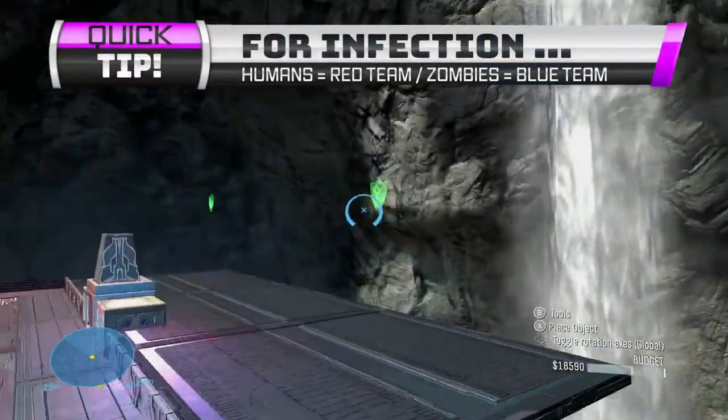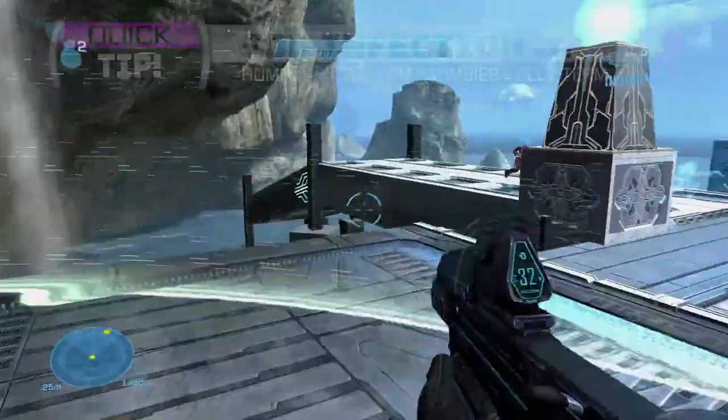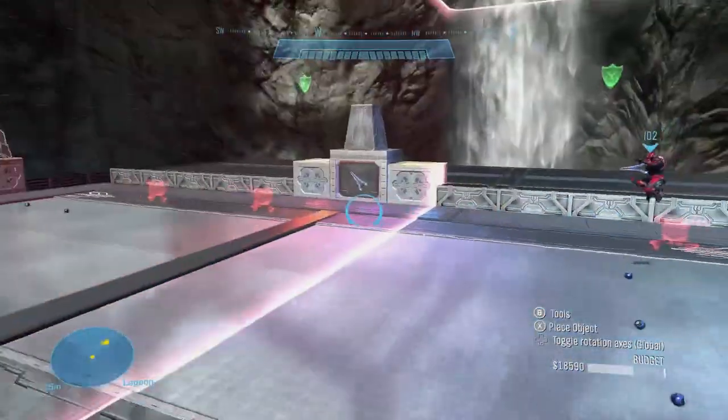Safe haven — same thing. We have one actually over here. Whatever team you set it to is the team it will protect. But let's hop into a custom game and show you exactly how these are going to work. We have a dodgeball court set up with some soft kill barriers just over the line and hard kill barriers towards the back.